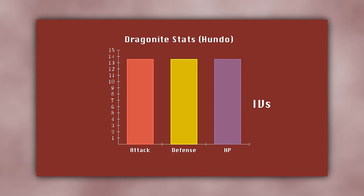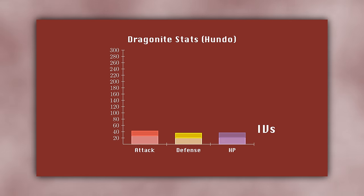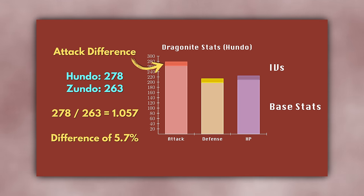The value of its IVs are added to a Pokemon's base stats to give its total stats. For example, a Hundo Dragonite with base stats of 263 Attack, 198 Defense, and 209 Stamina would have total stats of 278 Attack, 213 Defense, and 224 Stamina. As you can see, the impact of the IVs is relatively minor compared to the base stats. For Dragonite's Attack stat, the difference between a Zundo and a Hundo is only about 5.7% — not nothing, but not the massive difference you might expect from looking at its appraisal screen. The difference between a Dragonite with 14 Attack and one with 15 Attack is only 0.36%.